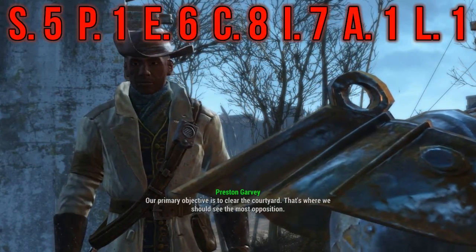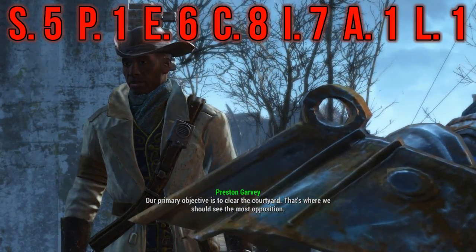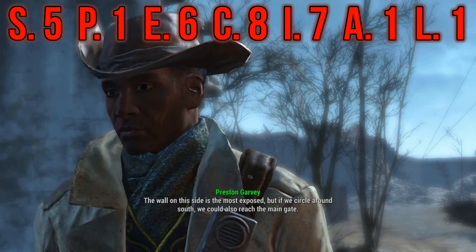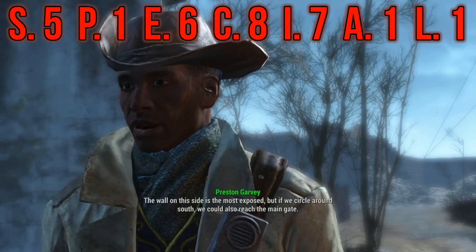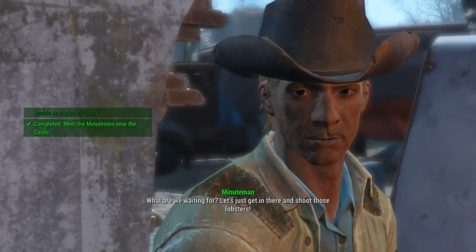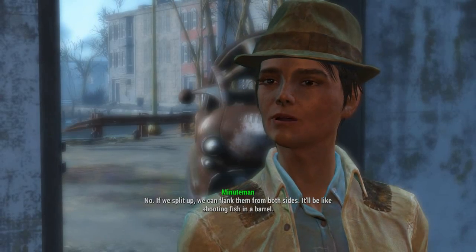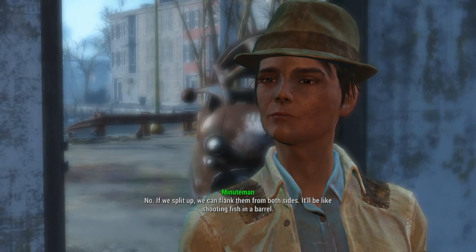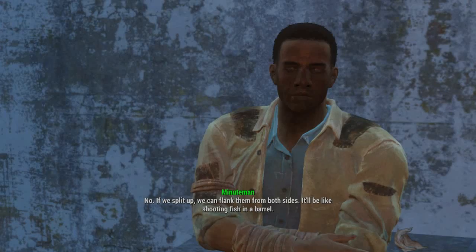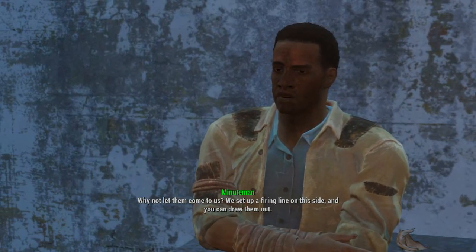The Emperor has Strength 5, Perception 1, Endurance 6, Charisma 8, Intelligence 7, Agility 1, and a Luck of 1. A Strength of 5 will help out mostly with Carry Capacity — we want to be picking up nearly all the junk we find and don't want to be forced to leave anything behind. Perception is perfectly fine as a dump stat for this build; we in no way rely on being a precise shot, and the points are better spent elsewhere.